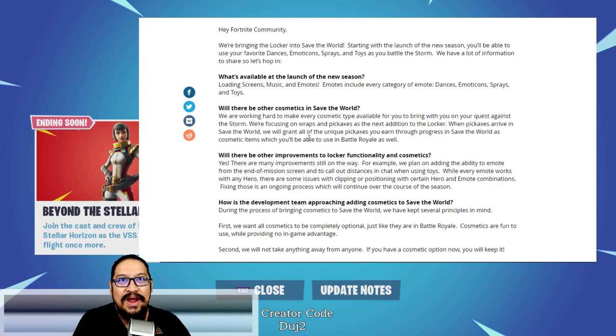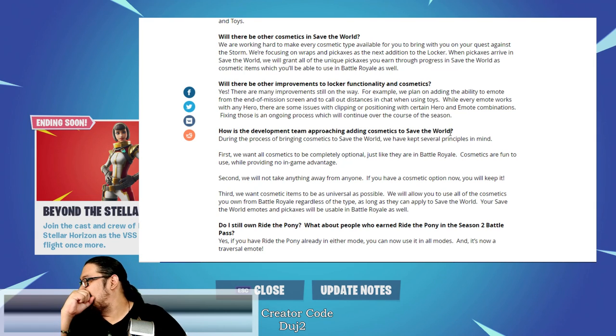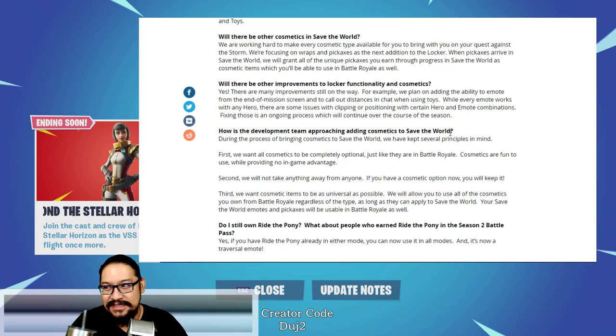When pickaxes arrive in Save the World, they will grant all of the unique pickaxes you earn through progress in Save the World as cosmetic items, which you'll be able to use in Battle Royale as well. Well, that's just four or five pickaxes. Unless they're going to be adding a lot more pickaxes that are obtainable through achievements - which also begs the question, is that what they've been working so much on? So we'll talk about that in a second.